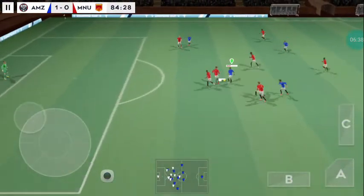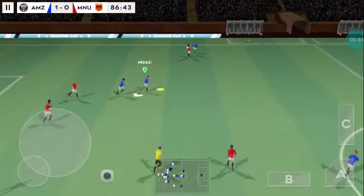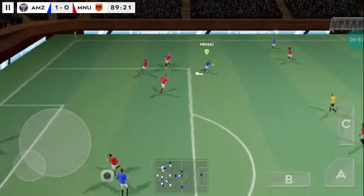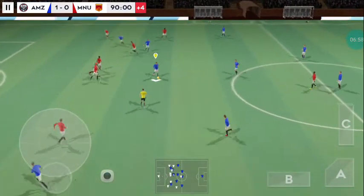He could be punished for that mistake — at the striker's feet. Oh, quality defending there. The attacker is in possession — oh, wayward pass, normally so accurate. Not a good decision there. This could cost his team.